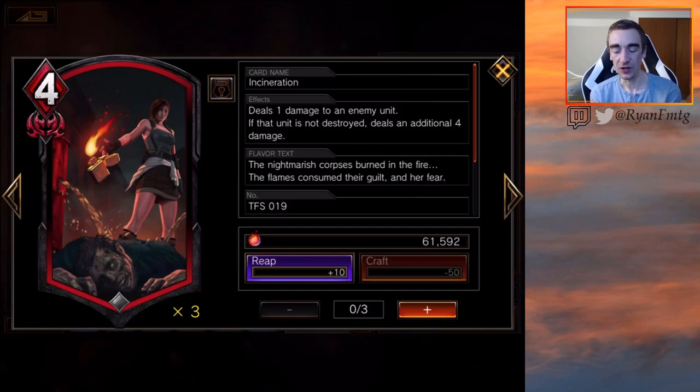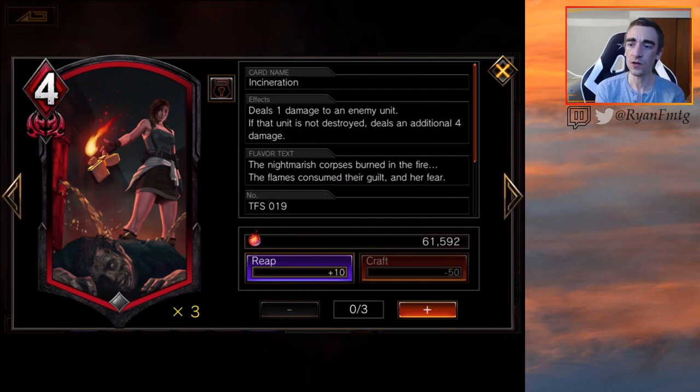Incineration deals 1 damage to an enemy unit. If that unit is not destroyed, it deals an additional 4 damage. So at most this deals 5 damage. It's kind of cool — it pokes it and if it doesn't die, it deals 4 more. This is a great way to get through shield: if they have an Iris or something, it pokes it, destroys the shield, and then does 4. So the Iris would take 4. That's a cool and unique effect we haven't really seen before, which I like. However, it's 4 MP — that's kind of a lot. If this were cheaper it might be way too overpowered, so I'm not saying it should be. But at 4 MP, I think this card is probably going to be sitting on the benches and not seen that much.